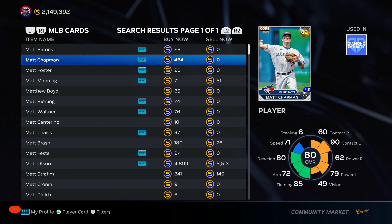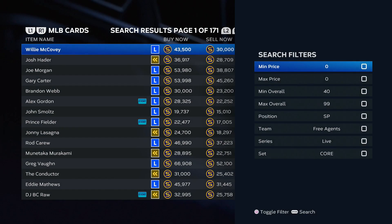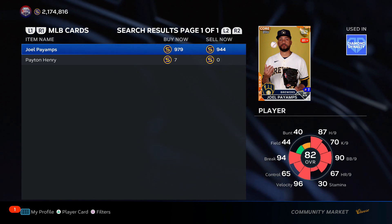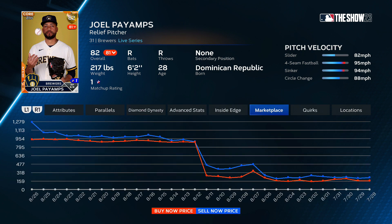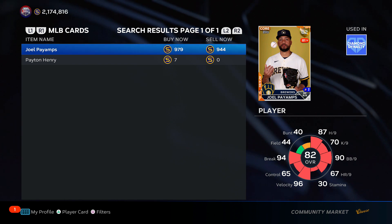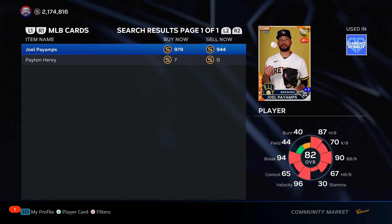Roster update investments to start the year are insane. You've got to make sure you're subscribed, and maybe even a member, because I'll be giving out the best roster update investments throughout the entire year. As the year goes on it's harder to hit eight times your stubs on these investments, so you've got to make the stubs early on. Joel Payans — I told you guys three weeks ago to invest in him when he was a bronze for 30 stubs. If you went all the way back, you would have made about 30 times your stubs. Roster update investments are probably the best way.